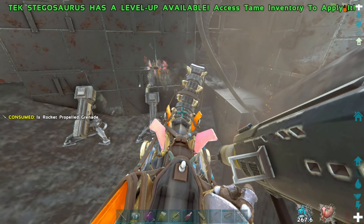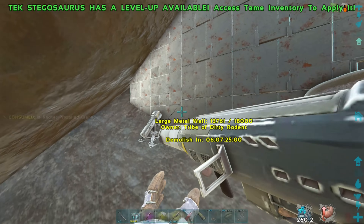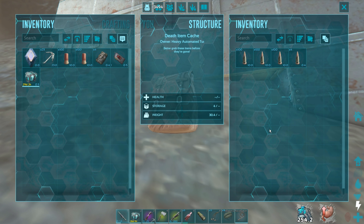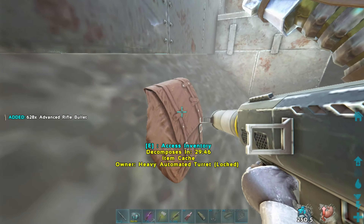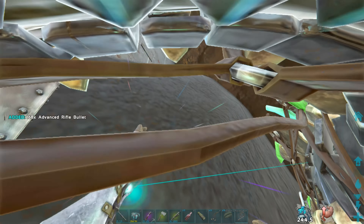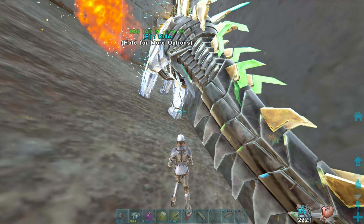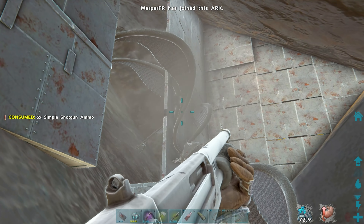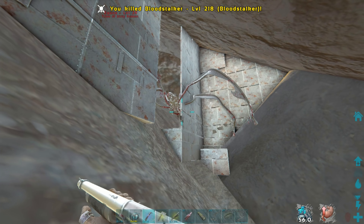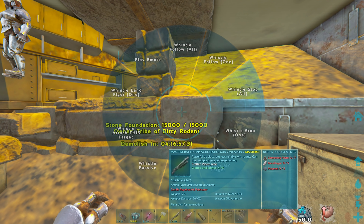All them turrets went down. We've got a tiny bit of bullets. Have to kill that bloodstalker. There we go, stalker is down. Nothing inside.